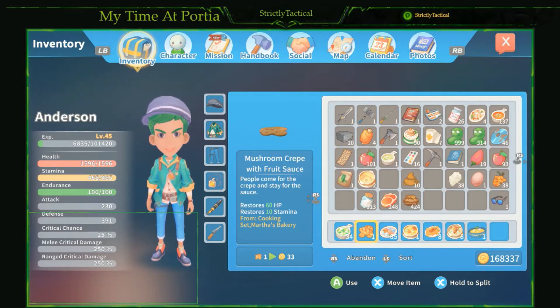The mush mushroom crepe with fruit sauce is going to restore 60 HP instantly and 10 stamina instantly. It's perfect for dungeons because you restore HP at the same time as stamina, allowing you to swing more times and stay alive longer. You can make that with one apple, two flowers, and one shaggy mane mushroom.